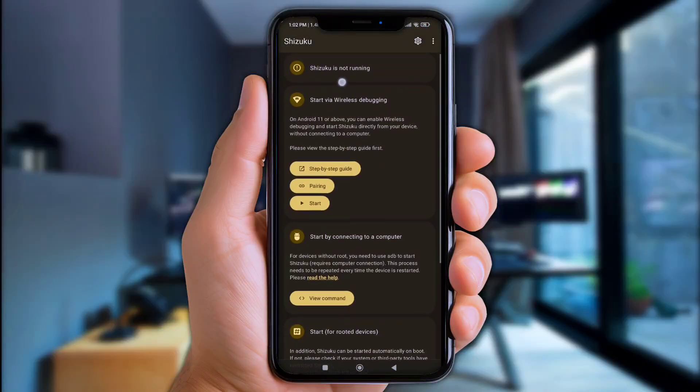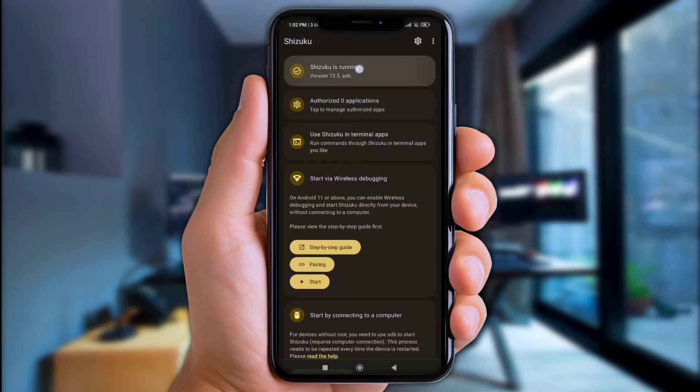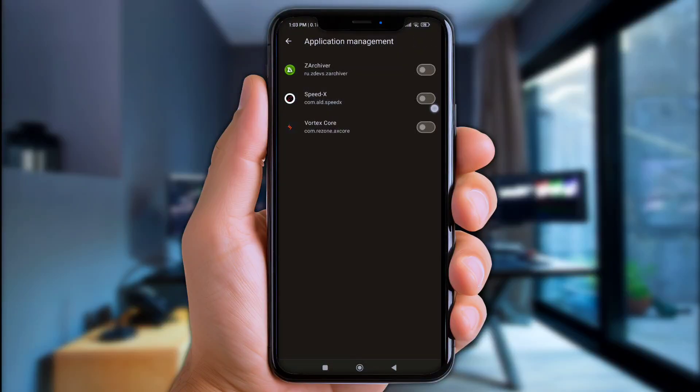Alright, now let's jump to the Shizuku app. As usual we need to grant the permission first — check the link in the description for how to get this permission quickly. Once Shizuku is ready, click authorize app and turn on SpeedX. Okay, now let's jump into the app.